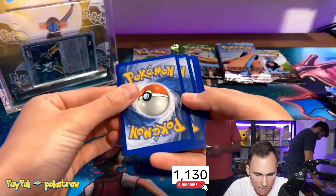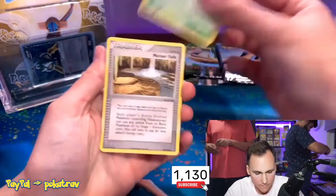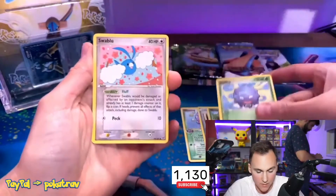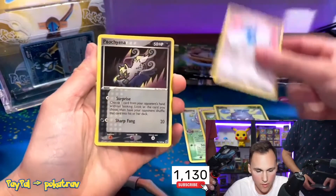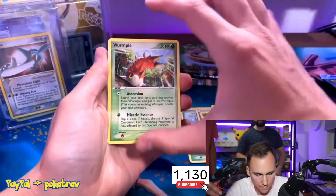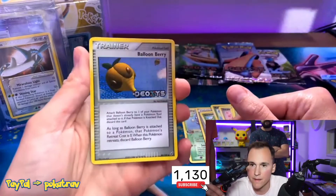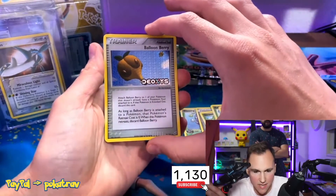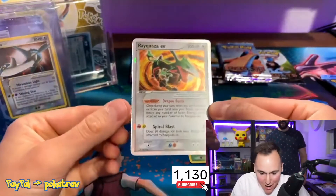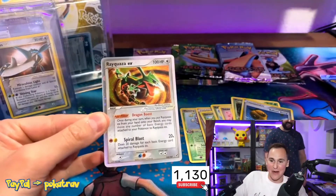Alright, let's get a monster reverse and a monster holo right here — or another gold star! Good luck. We got Wheezing, Meteor Falls, Shroomish, Swablu, Poochyena, Wurmple — going right into the reverse. Oh okay, we got a Balloon Berry for the reverse! Let's go, can we get an EX? Come on! Oh — Rayquaza! Let's go, Meister! I got hot hands, baby! Holy shit!